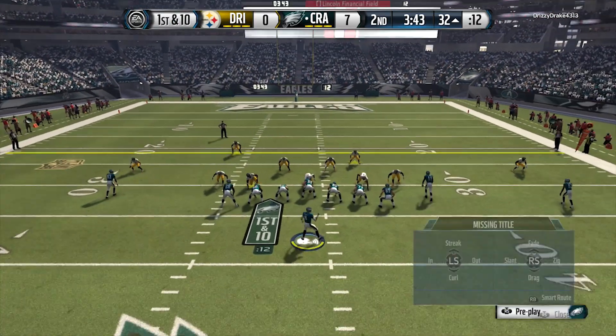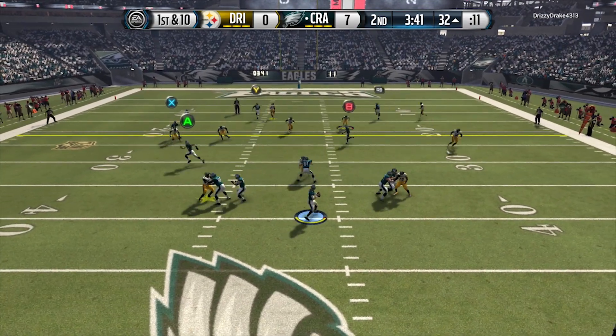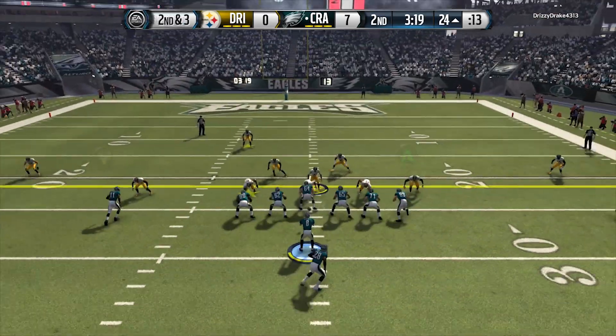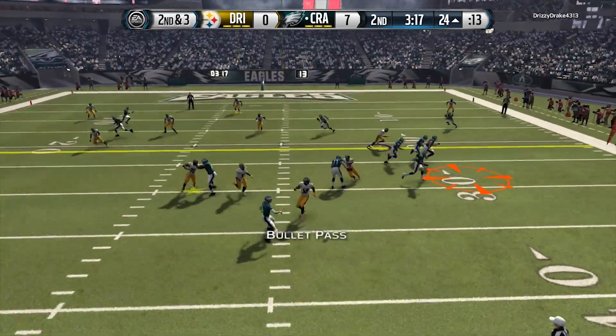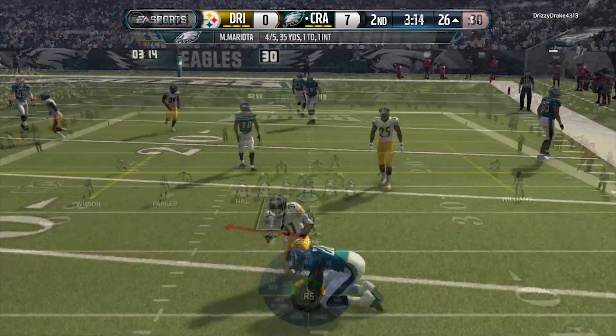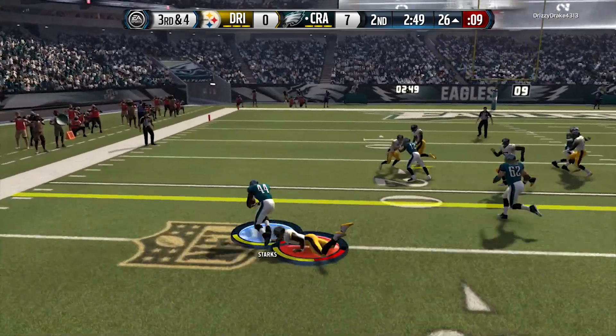Here we're coming up to the line, throwing in a couple streaks. Looks like we got a guy open deep, but we choose to run it and slide. That's one thing with Marcus Mariota — I definitely have to slide. He's got 54 carrying and that's not cool, man. He cannot hold on to the ball at all. It seems like every time he gets hit, he fumbles.